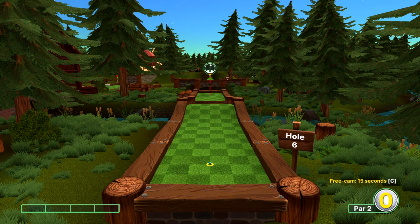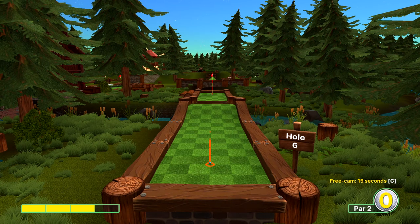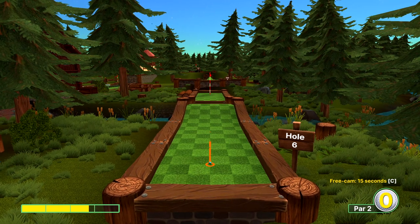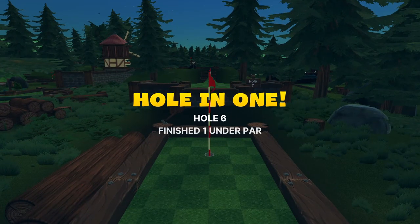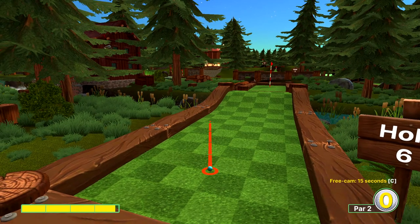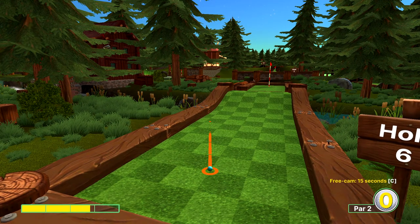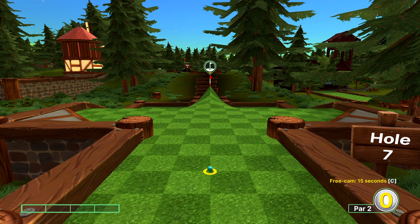For hole six, you can go straight ahead at two and three quarter power, however I do have issues hitting the flag post especially if I'm playing solo. So I have another option: aim to the left, just on the right side of the joint at just under three power. That one's a little trickier to nail.